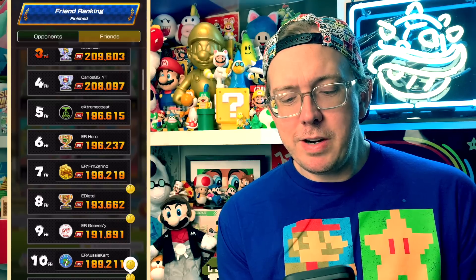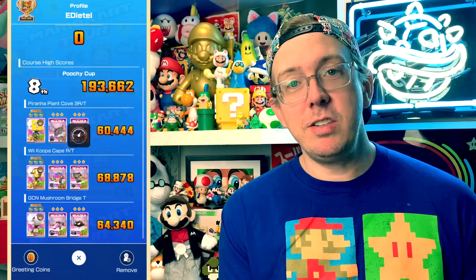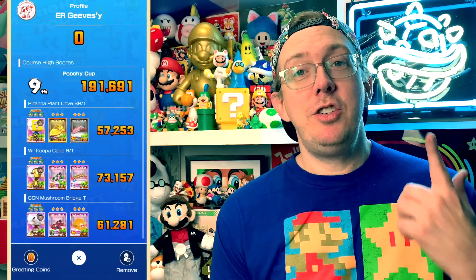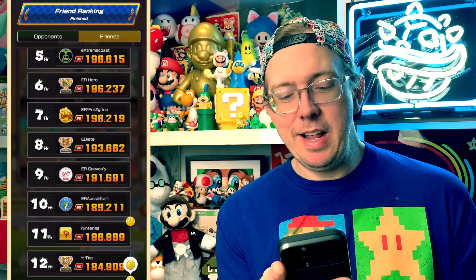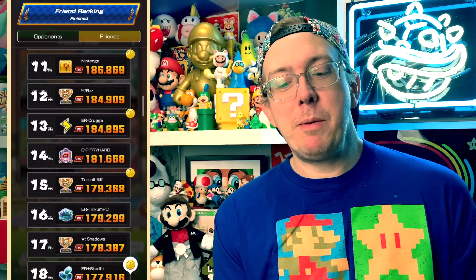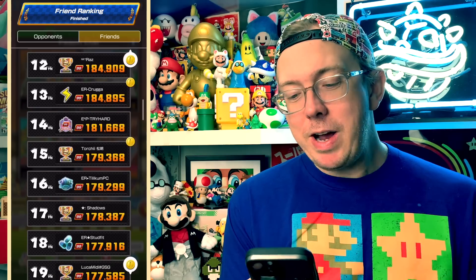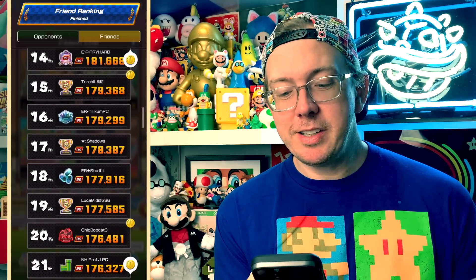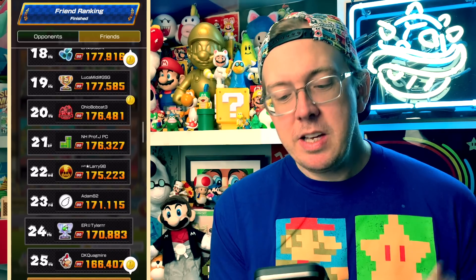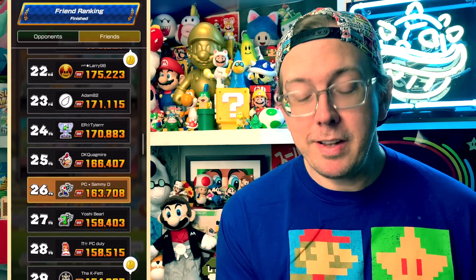Congrats Hero — then we have Frenzy Grind Z in 7th place, E-Deedle in 8th. Rounding out the Pit Crew Top 10: Jeeves with 191, who had a great tour with his best ACR sheet yet — very proud of you. Aussie Cart is in 10th place. The rest of Pit Crew friends: Nintenjo is at 11th, just outside the Top 10. We've got Raz, Krugger, Jaman Kart, Torchy, Telecom, Shadows, Stuff It, Luca our new member with 177, Ohio Bobcat 3, Professor J, Larry98, Adam, Tyler, DK Quagmire — and I'm just outside the Top 25.